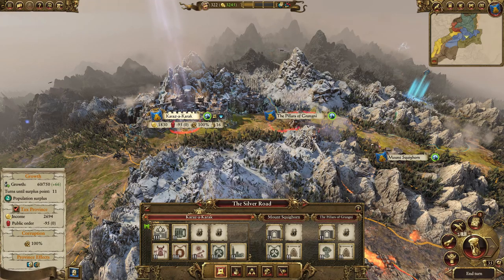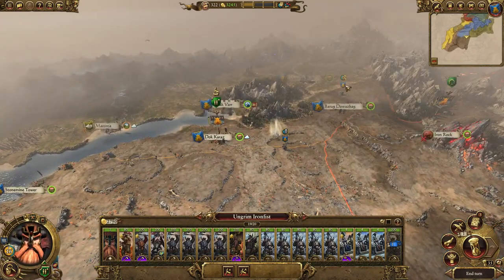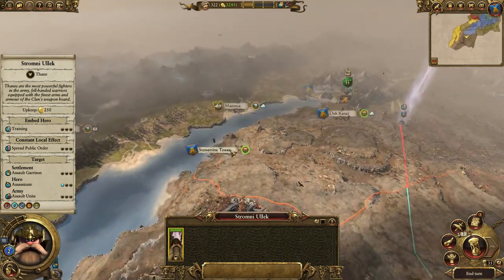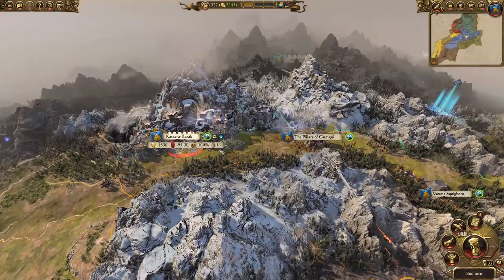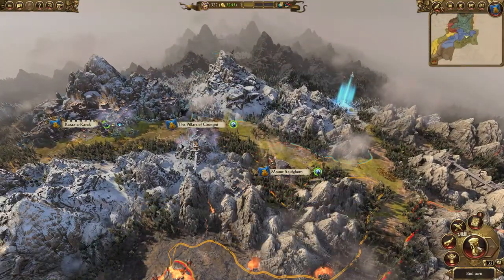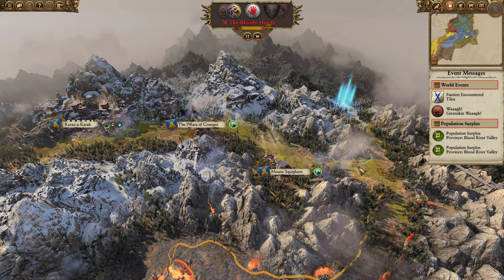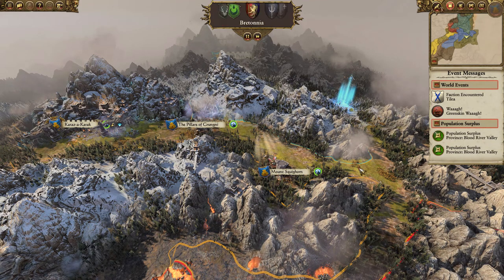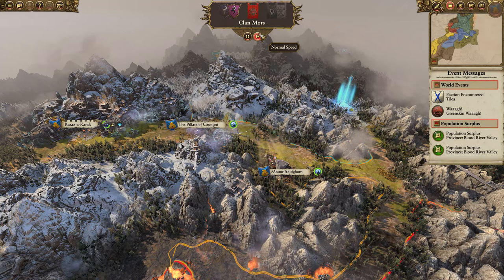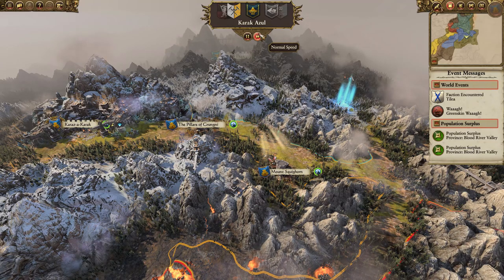These guys have stabilized just on the peak of rebellion. I'll send the Thane down to scout it first. The defenses up here are pretty good. I'm going to have a better quarrel of units in a second — it should be 15% reload reduction, which is mighty useful.